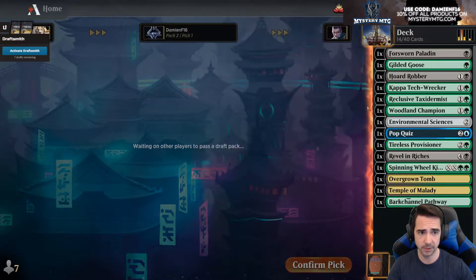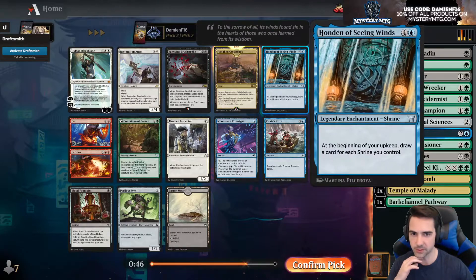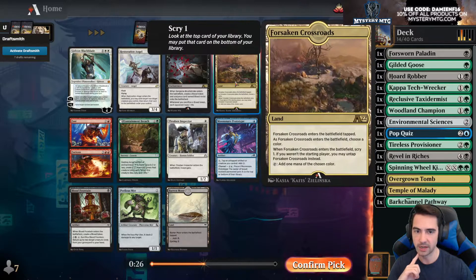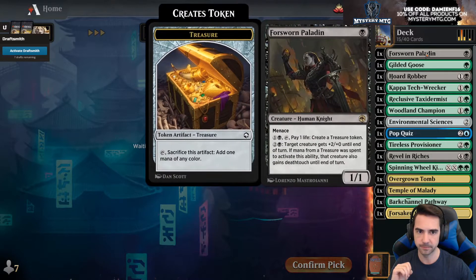Got some ramp: Gilded Goose and Taxidermist. I might not play Taxidermist but I can see it growing pretty quickly in this deck. This card makes a blood and a blood artist. I'd probably just take Forsaken Crossroads. Honden. This is okay but we don't have a lot of sack outlets. Drape does one damage when we sack a blood — doesn't really do it for us. This is just color fixing so I'll take this. Our mana is looking really good — we can branch into blue more heavily if we want.